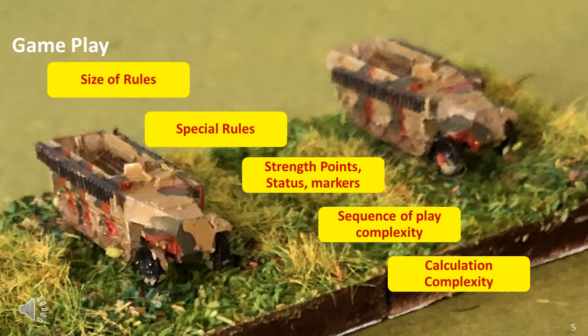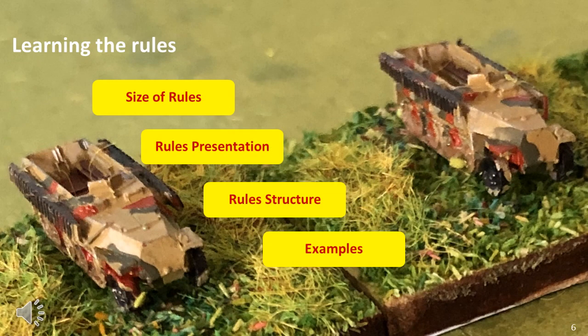The next thing to achieve is to understand gameplay, as this tells you how easy or difficult playing a game is. This requires playtesting, as it cannot be derived from reading the rules, and tells you how playable the rules are in terms of long-term play. Learning the rules is an important factor and is a combination of complexity, rules presentation, and examples. Simple game systems can be difficult to learn, and complex ones can be easy to learn, so other factors come into play.